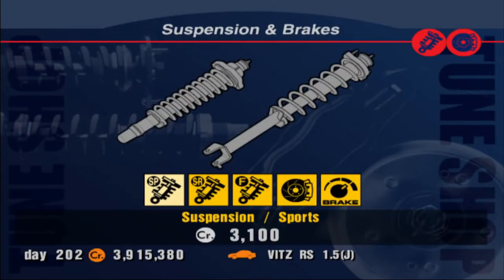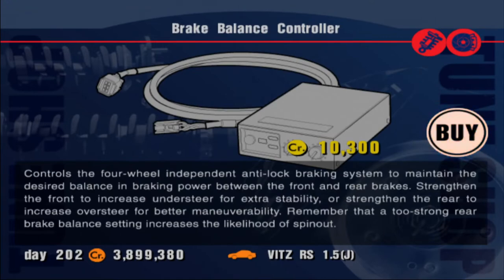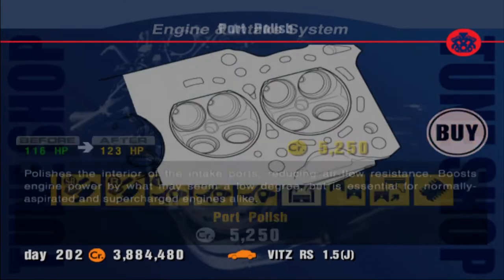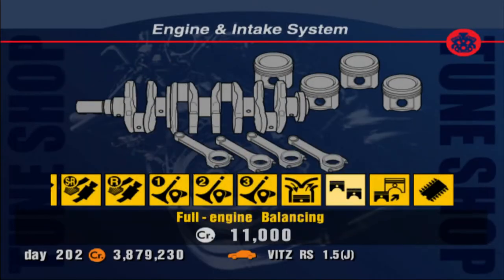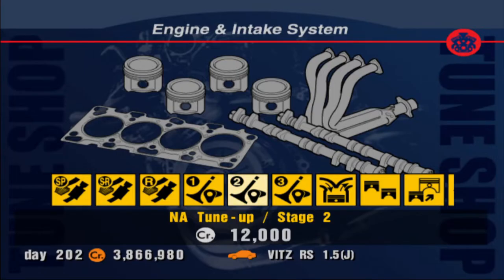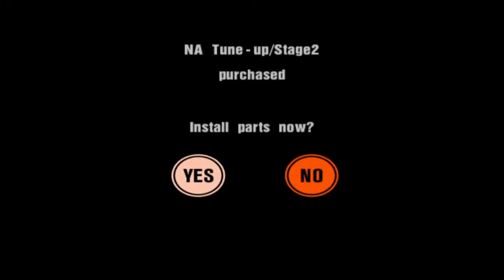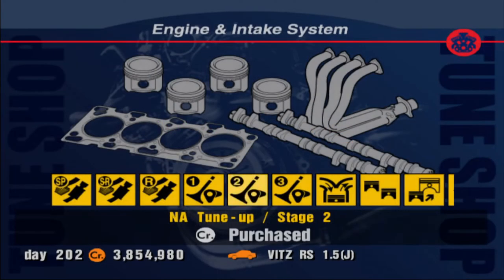In the tune shop we're going to buy the most expensive things we can buy: full customized suspension and brake balance. The brake balance control is actually quite important — I'll go through that when we get to the setup. Now the question is, do you want NA or turbo? If you have too much power you won't be able to accelerate and turn at the same time without your front wheel spinning, which reduces your ability to do either. So here we can buy the NA tune-up Stage 2, which pretty much almost doubles our power.